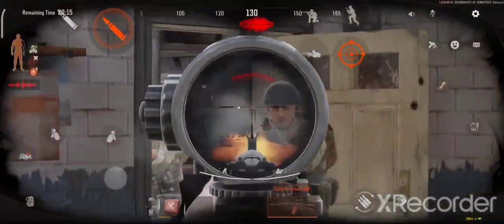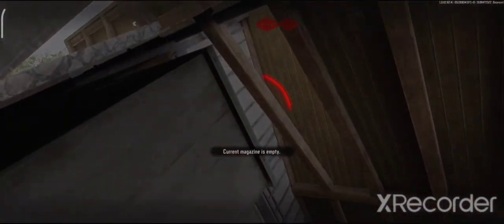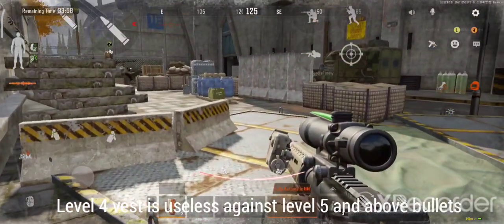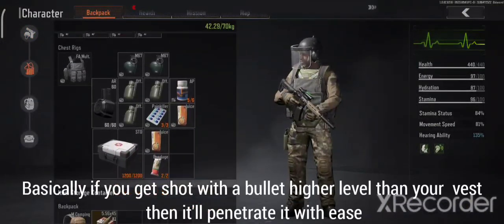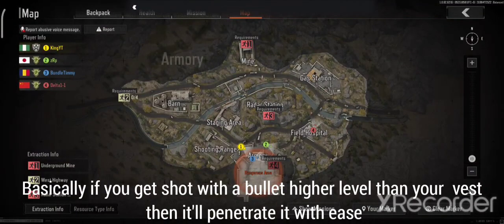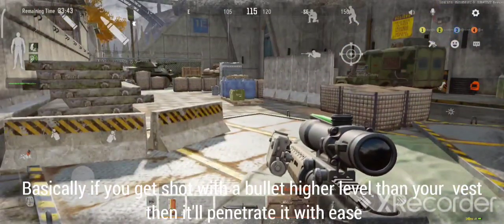But if you're getting shot with level five bullets and above, your level four vest is pretty much useless, because those bullets will just go right through it. Only a level five or level six vest can protect you from those caliber of bullets. Your level four vest is essentially useless against level five and above.